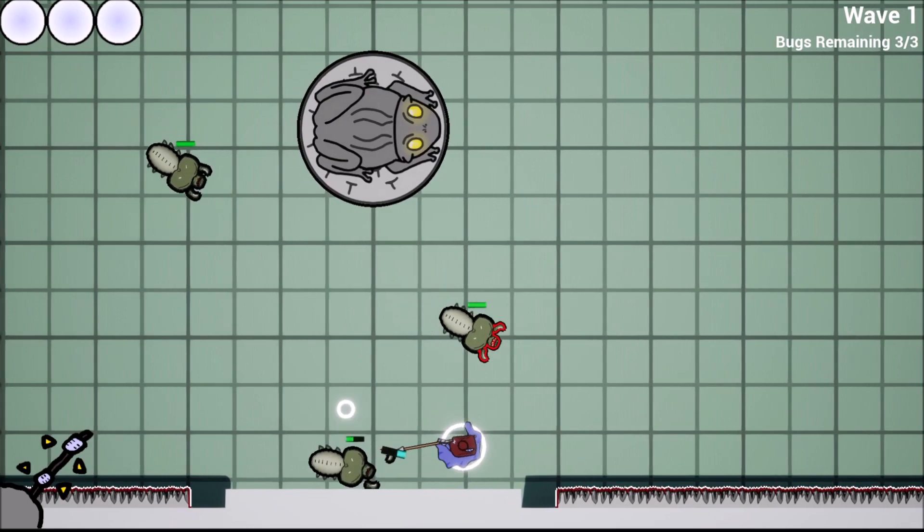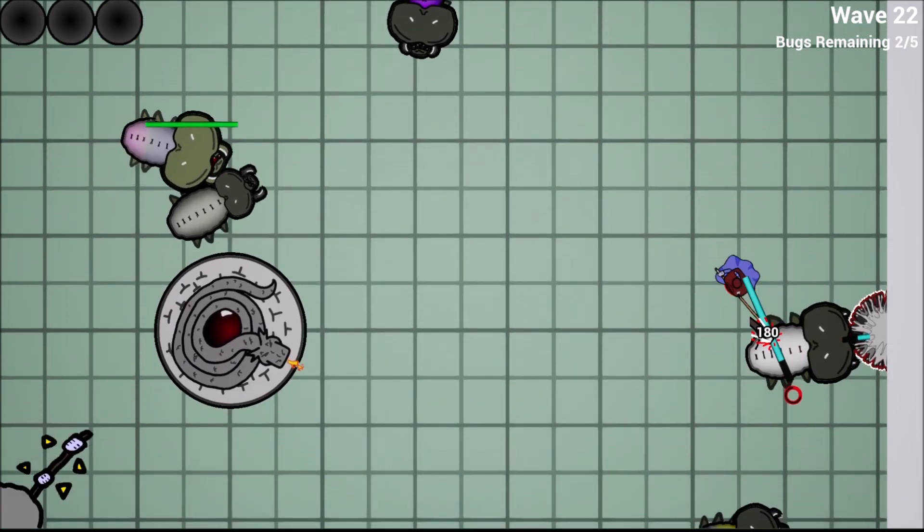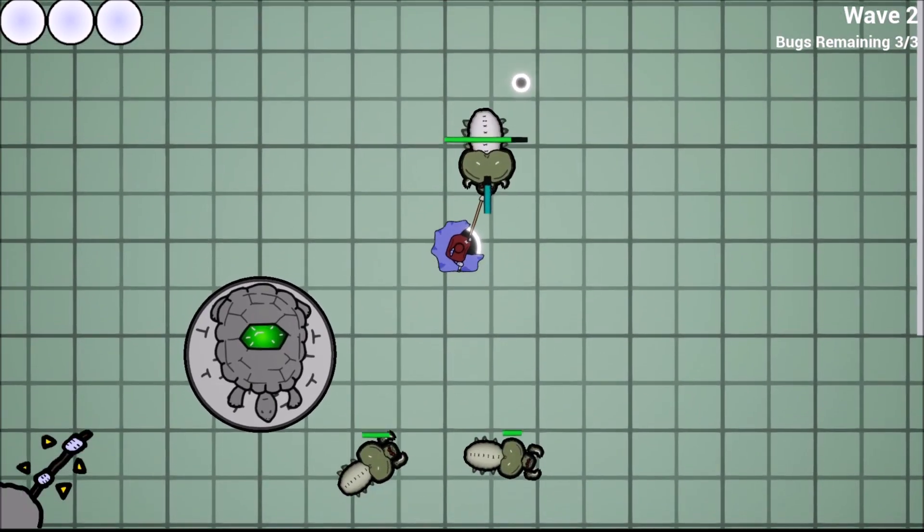You can break off a claw and kick it into the bug's face. You can dodge its charge and get it in the back. You can stab it in one weak point and force its other into spikes.